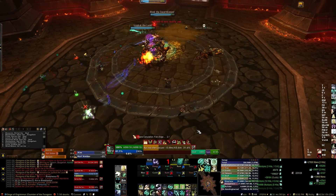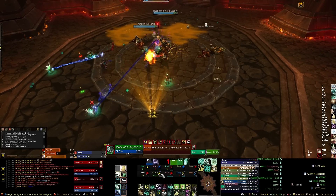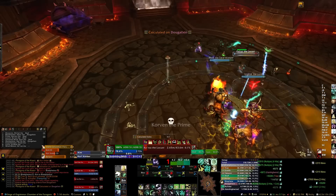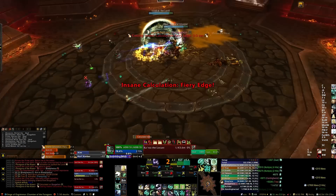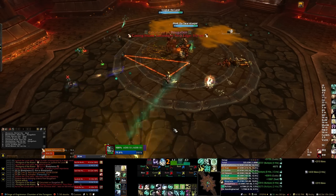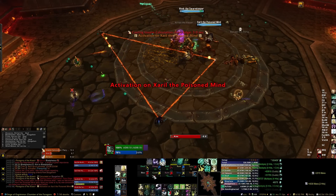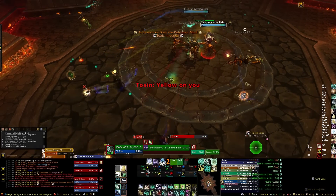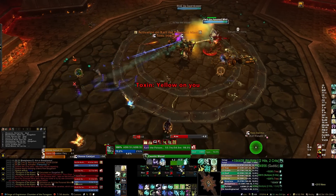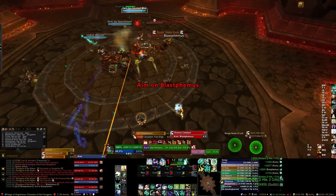Sor'thok the Poisoned Mind is another important one for tanking. Your tank should try to use active mitigation abilities at all times when he's casting Caustic Blood. If the tank reaches 10 stacks, they will trigger an explosion that pretty much one-shots the raid. He also uses Catalyst, which causes heavy raid damage depending on the catalyst type, so watch for it and use personal or raid cooldowns.